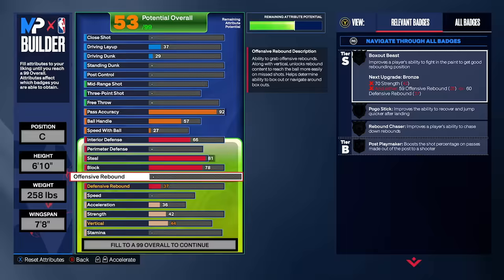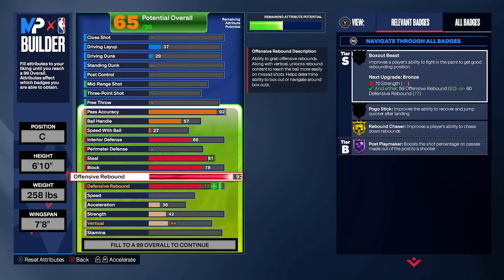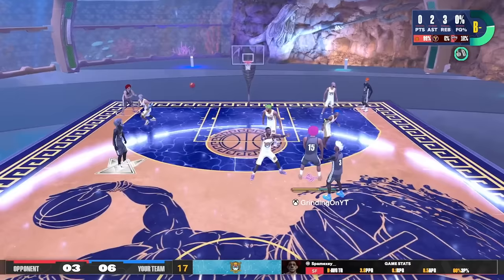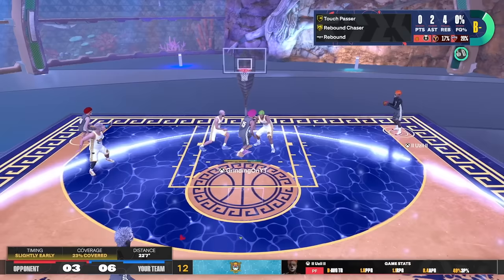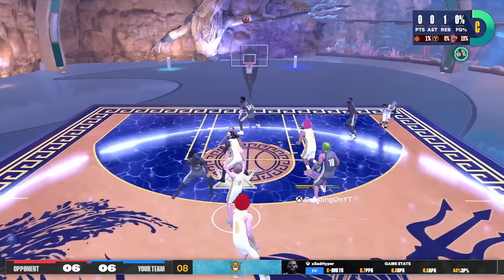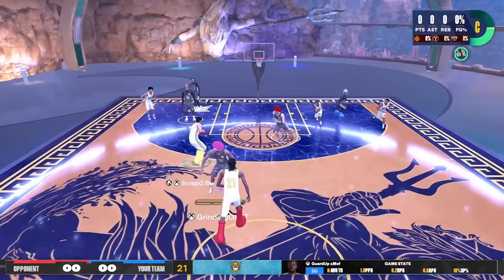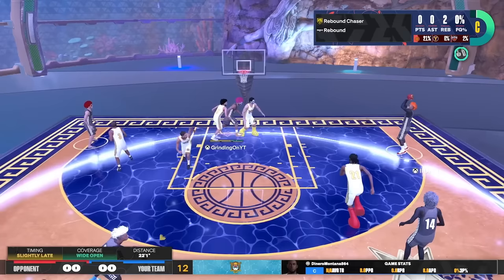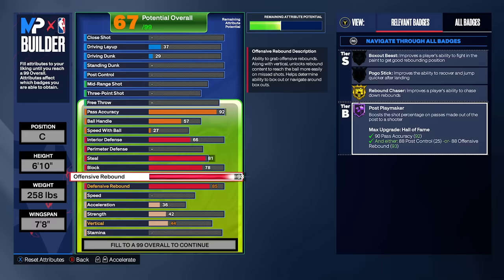Between Bronze Anchor and your vertical rating, I promise you will never get bullied on this build. We have a massive 93 offensive rebound and an 85 defensive rebound. In my previous build videos I used to go 99 offensive rebound because I thought it was needed, but all you need is Gold Rebound Chaser. You see the animations where there's one or two people in the paint already boxing out and I just fly from the free throw line and grab the rebound. Which is another 3 point swing because I also have Hall of Fame Post Playmaker, so once I get the rebound and dish it out to my teammate, they are not missing.